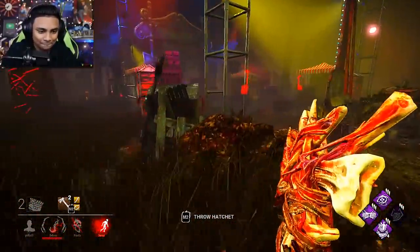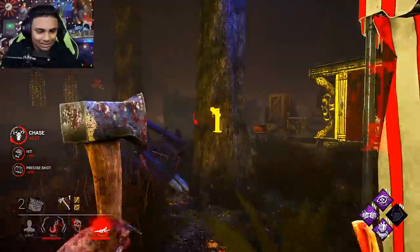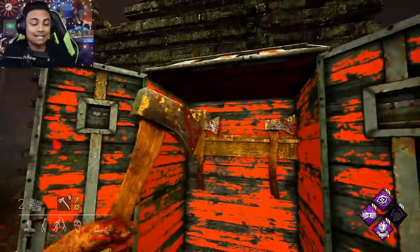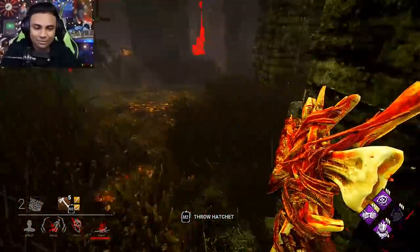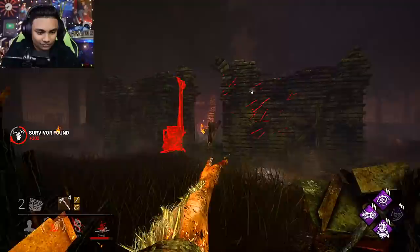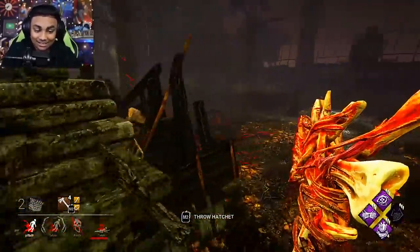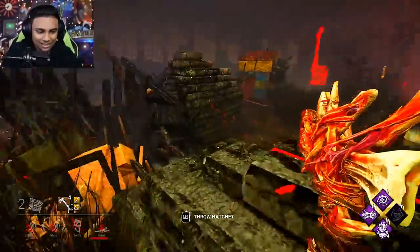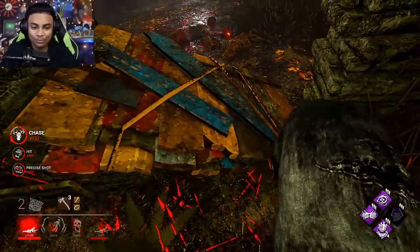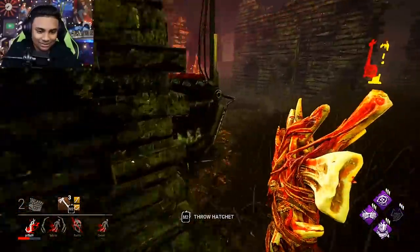I'll just take a regular hit here and try to cut her off. Slugging and playing with your food will give you a little bit more blood points. If you're too mean, what's going to happen is you're just not going to get enough blood points. You can do little tricks like that which force the survivor to drop the pallet or make silly mistakes, and then get it to work in your favor. We're going to go and kick this gen as well.